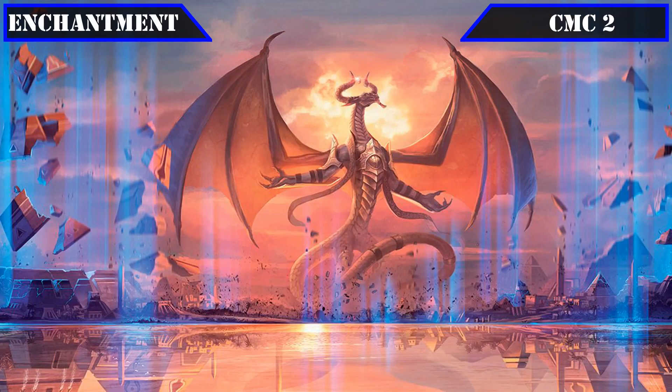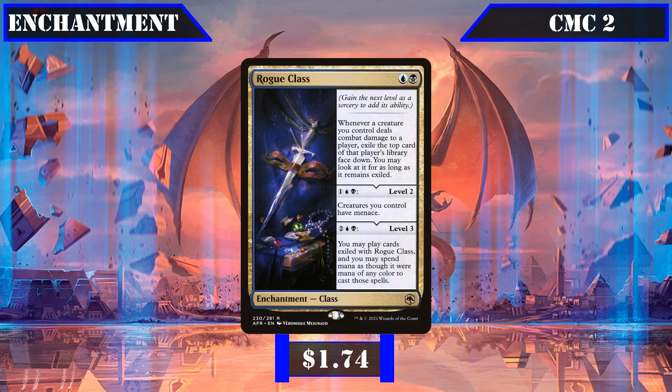Moving to enchantments, the CMC 2 slot has Rogue Class: at level 1, whenever a creature we control deals combat damage to a player, it exiles the top card of their deck face down; at level 2 for 1, a blue and a black, all our creatures gain menace; and at level 3 for 2, a blue and a black, we can play cards exiled with it with mana of any color. It's very similar to Predator's Hour, but not limited to one turn, making it still very much worth running.